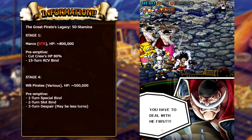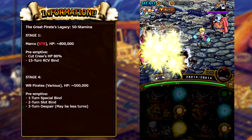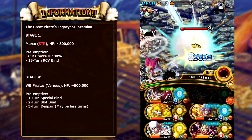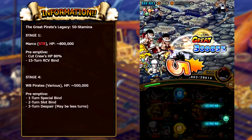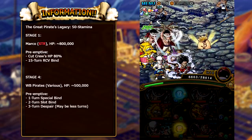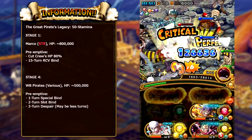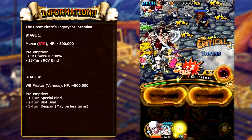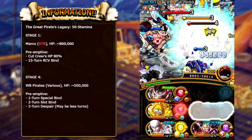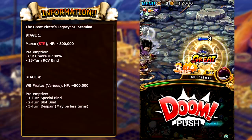For those who don't know, this is legitimately a global first event — this particular island has never come out on the Japanese side of the game. So us global players are definitely learning things along the way. Some HP values may be a little bit different but overall the effects are pretty straightforward. Stage one: Marco appears with about 800,000 HP and his preemptive attack cuts your health by 80% as well as applies 15 turns of recovery bind. Because they health cut you at the start and block your healing, Quick Whitebeard is definitely one of the most ideal captains for this dungeon.